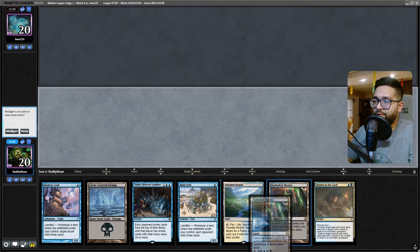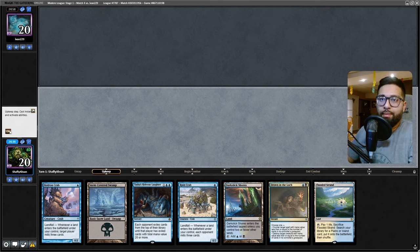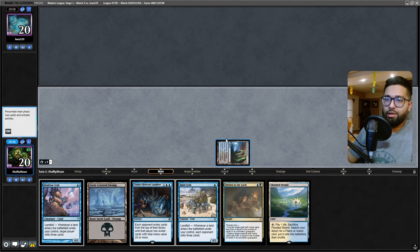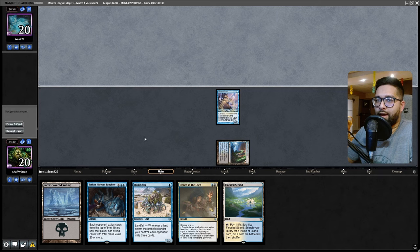Winning the die roll — keepable hand. I'll run this. Sure isn't a Hedron Crab. Good vibes only. Depending on what they do, I probably just run out Ruined Crab most of the time. Free wins? That quick? Was that like a 15-second game? I'll take it. They don't want this smoke.